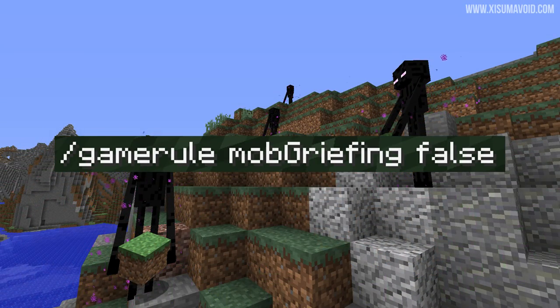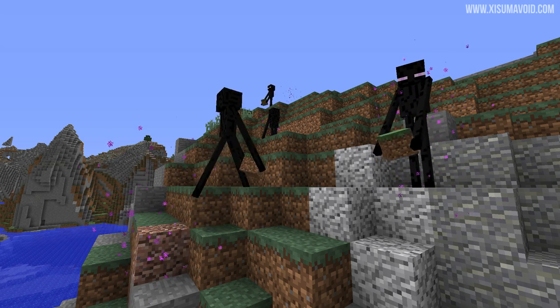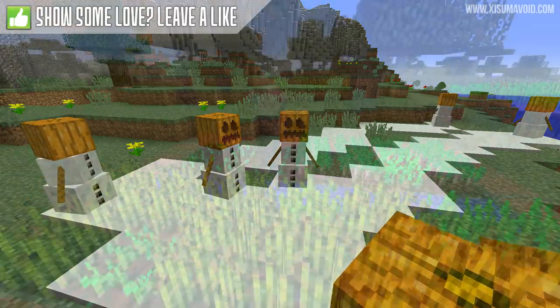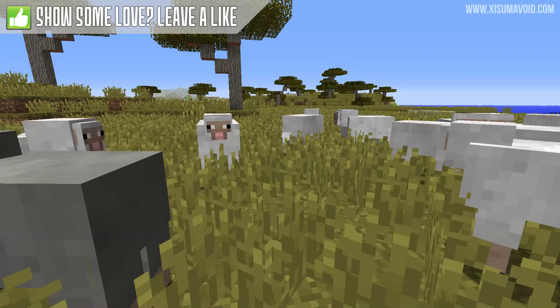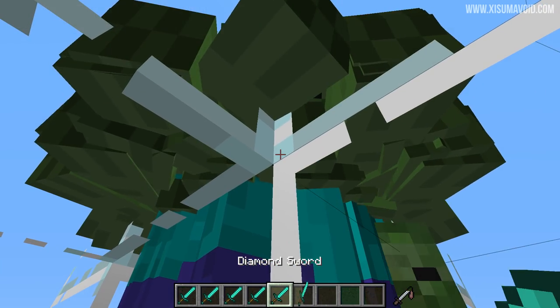This game rule will in fact stop creepers from exploding, but it'll also stop endermen from picking up blocks, it'll stop snow golems from leaving snow trails behind them, villagers won't be able to farm crops, ghasts won't be able to blow up the nether, and sheep will not be able to eat grass.